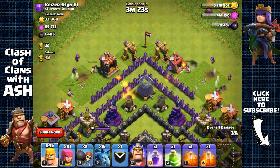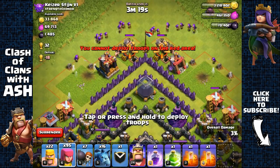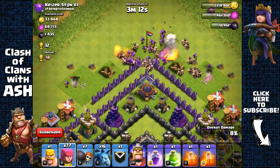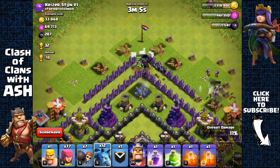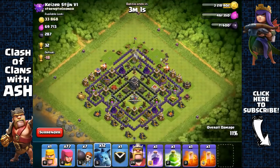We're gonna spread our barbarians and send out two wall breakers — they're gonna open that wall. I'm not gonna send out any minions to save them since they cost dark elixir, but actually let's go for a few minions so we can quickly get that dark elixir storage. The archers died from mortar damage and the minions were able to take the dark elixir storage.